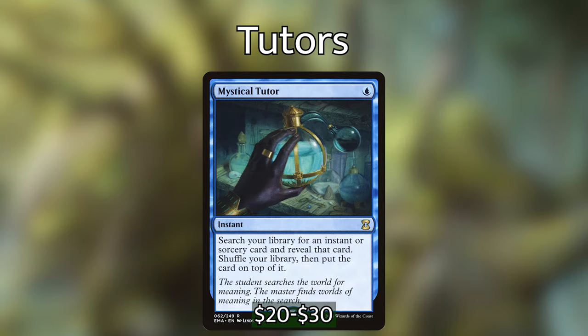Mystical Tutor — for 1 blue we have an instant. Search your library for an instant or sorcery card, reveal it, shuffle your library, then put that card on top of it. This can find us any one of our instant or sorcery pieces, whether it be Demonic Consultation, another tutor that can find anything in our deck, or simply if we need to find a counterspell to protect us if we have the combos in hand.